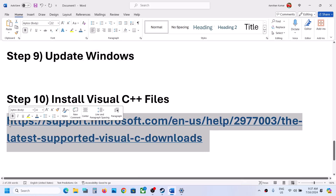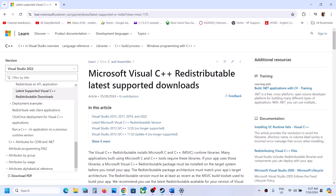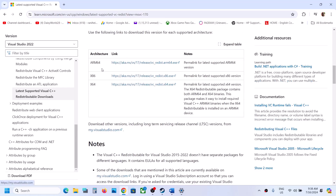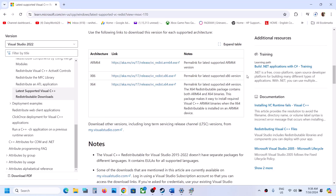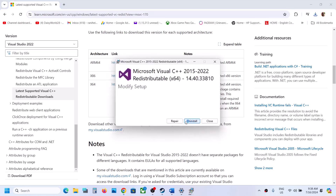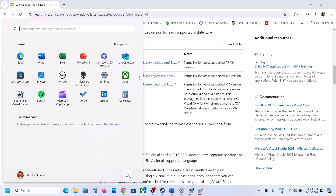Next, install the Visual C++ redistributables. Copy the link provided in the video description and open it in a browser — it will take you to the Microsoft website for Visual Studio 2015, 2017, 2019, and 2022 redistributables. Download both the x86 and x64 versions. Run each installer — click Repair if you see that option, or Install if not. Click Yes to allow, and let both installations complete.